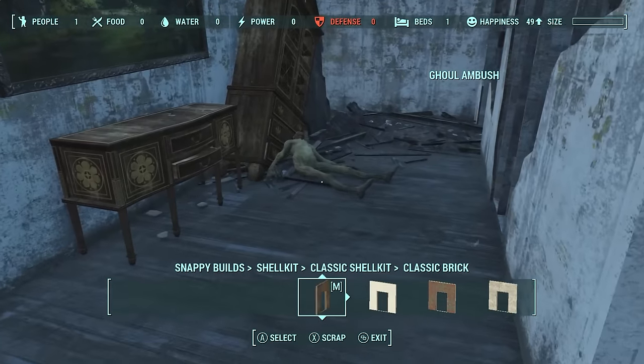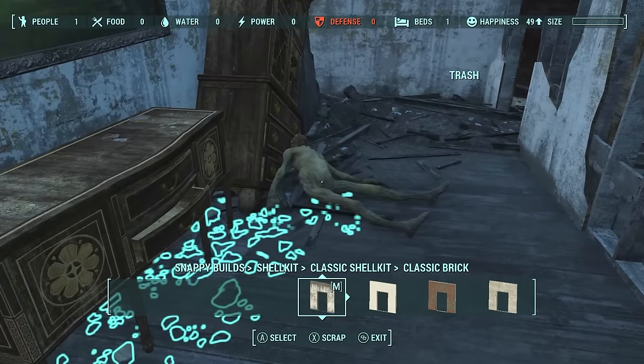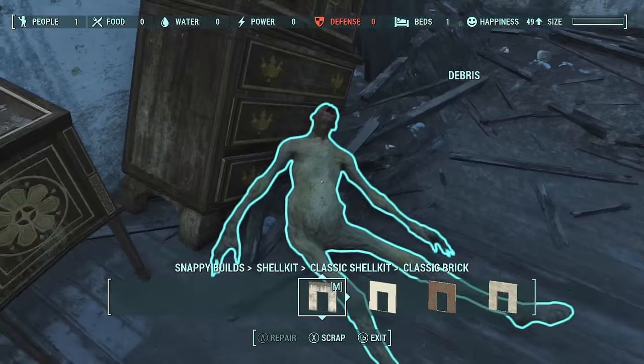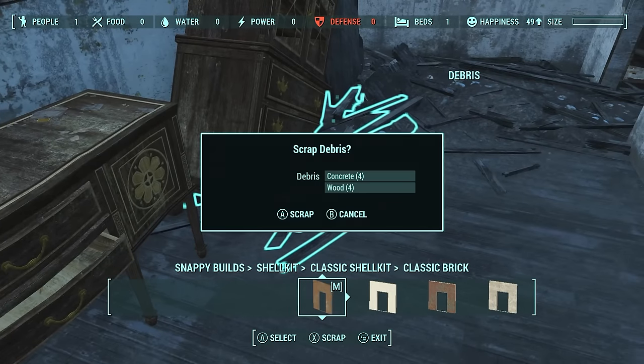Back to the scrapping mods — as you can see we have highlighted a 'ghoul ambush.' That is an invisible object put there by Bethesda when building these places. Sometimes you can scrap these with no issues, other times it can mess things up. In this case the ambushes I've deleted a million of and never had problems. Once you get rid of that, there's trash on the floor you can get rid of, and you can even scrap the dead ghoul himself — whatever was in his inventory, caps, a hairbrush, a cue ball, goes right into your workshop.